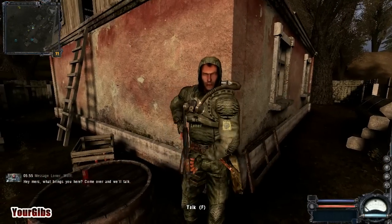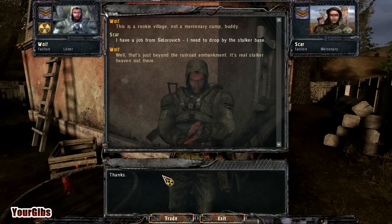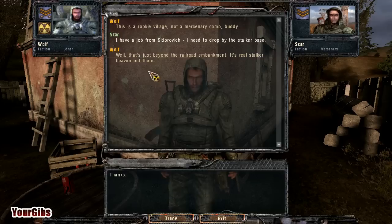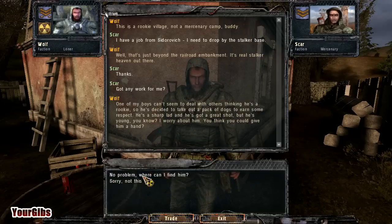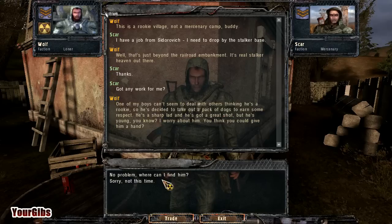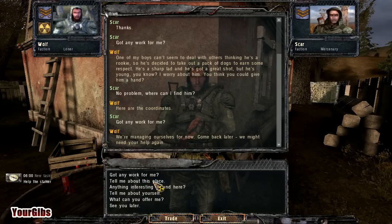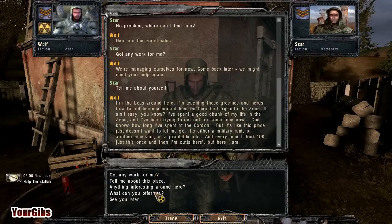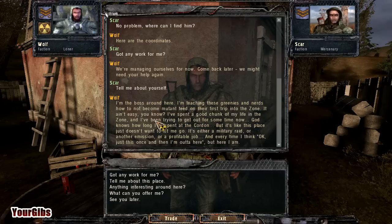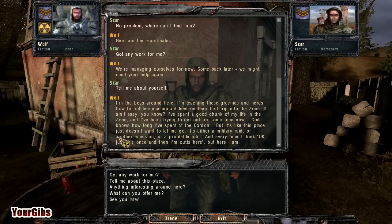Oh my god, I've missed you buddy! Where you been? This is the rookie village, not a mercenary camp, buddy. I have a job from Sidrovich — I need to drop by the stalker base. Well, that's just beyond the railroad embankment. It's a real stalker haven out there. Thanks dude. Got any work for me? One of my boys can't seem to deal with the others thinking he's a rookie, so he's decided to take off. Take out a pack of dogs. We're gonna find that guy. That's right — Wolf is in Shadow of Chernobyl in the exact same spot, if I'm not mistaken.